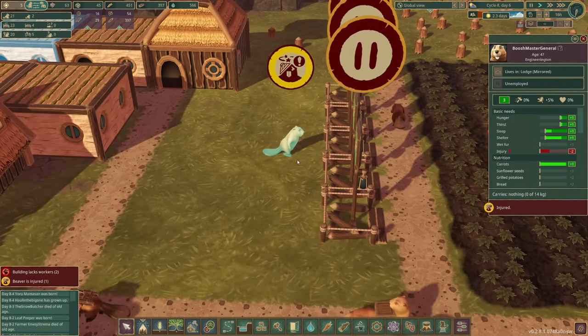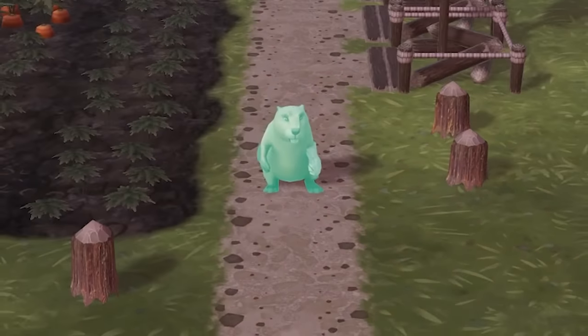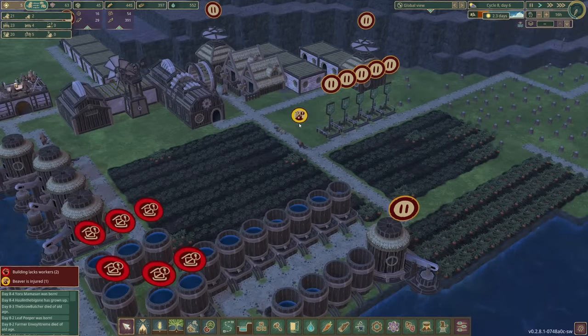It's you down there - Boosh Master General. What have you done? Oh, look at his little paw. That's not a boxing glove, that is a bandage - he's hurt himself. So maybe that's another thing we also need to work on: trying to heal our beavers.